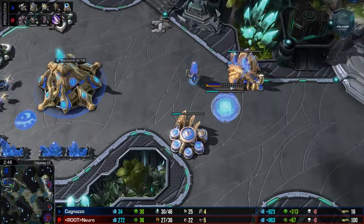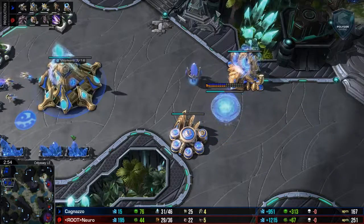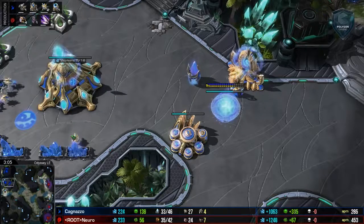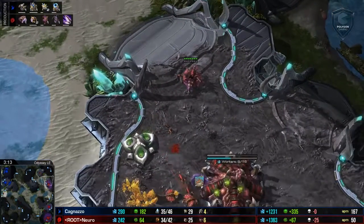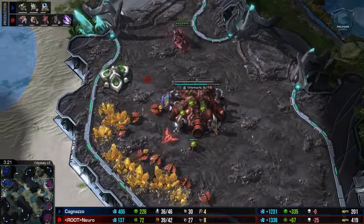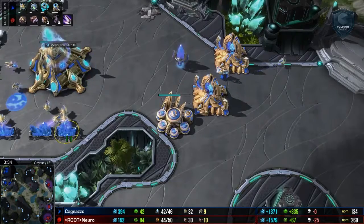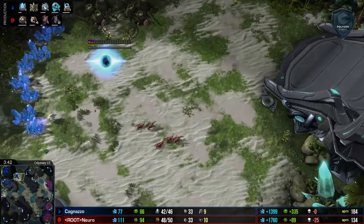We've got a Stargate opener here by Cagnazzo, and this is really standard these days. I'm going to go ahead and spoil something — this is going to be a fast carrier game on an economic three bases. I want you guys to notice certain themes, predominantly the role of air versus ground and the advantages of both. The main advantage to a ground army is that it holds its position very well, whereas an air army is very mobile — it doesn't have to worry about cliffs. But ground can park itself very well with little support, especially in smaller numbers. Because Stargates take longer to produce units and cost gas, it's harder to get a huge number of units early.